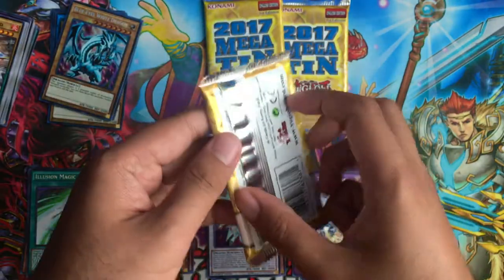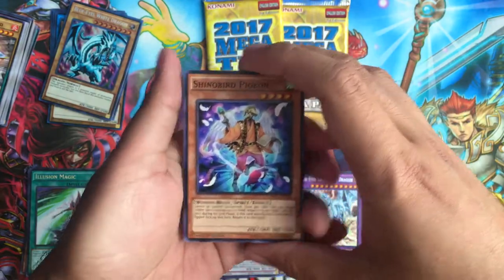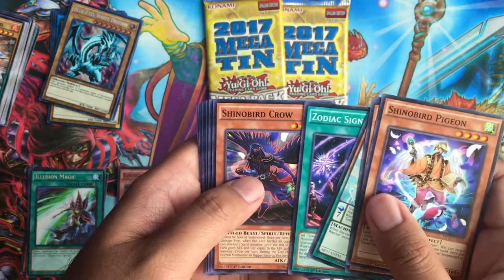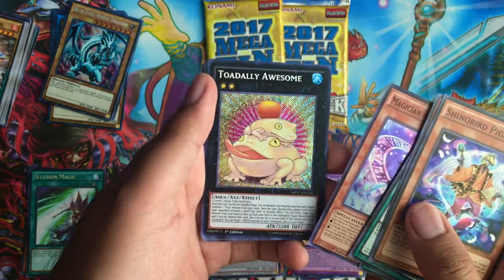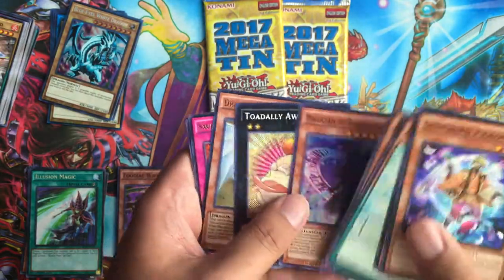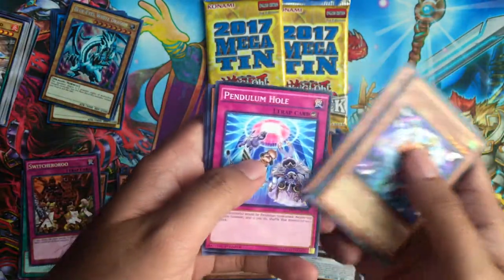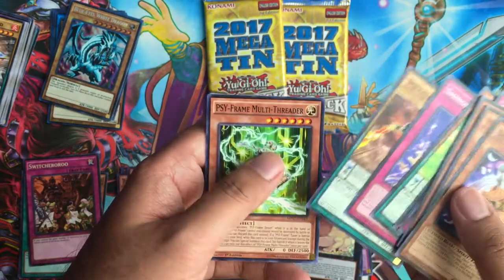Now for the packs. Shinobird Pigeon, Master with Eyes of Blue, Symphonic Warrior Guitar, Zodiac Sign, Shinobird Crow, Zodiac Barrage, Zodiac Cards — except for Zodiac Barrage — Metal Force Counter, Magician of Dark Illusion Super Rare. Totally Awesome — Secret Rare — nice! Ultra Rare Dragon Spirit of White, and Rare Switcheroo. Unfortunately, both Zodiac Broadbull and Zodiac Dryden are banned, but it would be cool to pull one of those cards from these Megatins. Pendulum Hole, Totem 5, Performapal Cell Shell Crab, Shinobird Salvation, Metaphose Stealing, and Sci-Frame Multi-Threader.